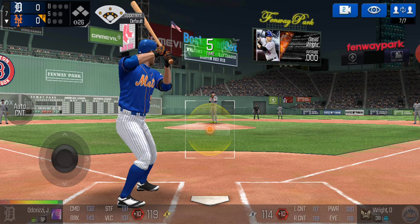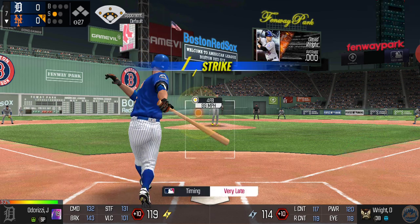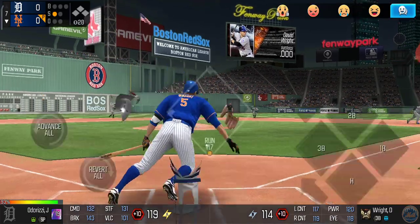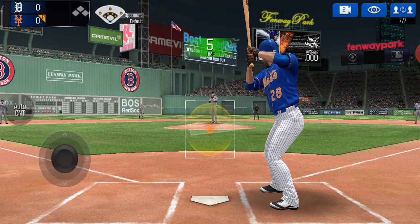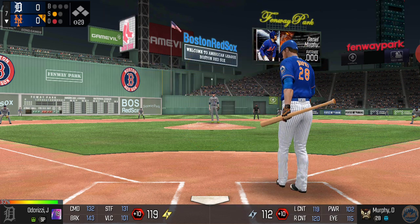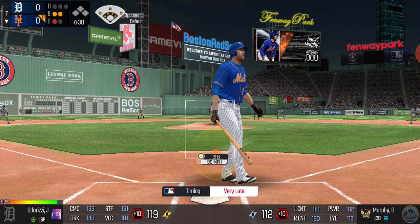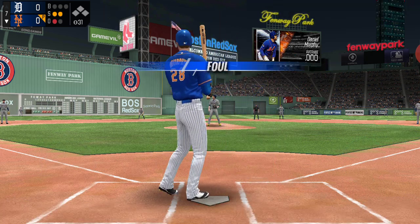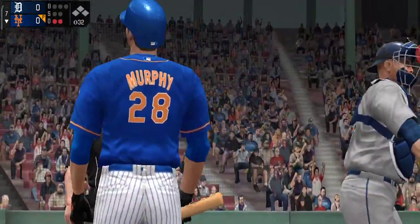David Wright and Daniel Murphy up now. First pitch — swing and a miss, strike one. We swung right through that one. Nubbed to the pitcher, Odorizzi makes the easy play. Now Daniel Murphy up — swing and a miss, strike one. Swing and a miss, strike two. He's definitely a good pitcher who knows how to switch things up. Fouled off — we needed to be protecting that plate. That ball was nowhere near the plate but we swung at it anyway.